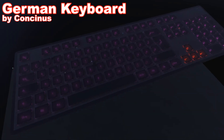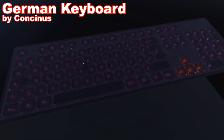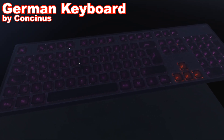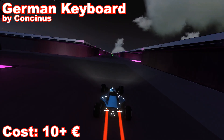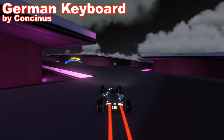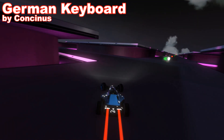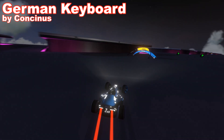Next map is German Keyboard by Consinus. I'm not sure if it's supposed to look like any specific model of keyboard, but I guess you can buy a cheap one for like 10 euros already. It looks pretty well and the route is decent too, with driving between all the keys. Solid work, but somehow I had a feeling like nothing here really stood out.